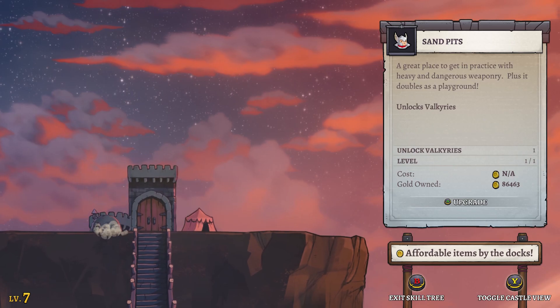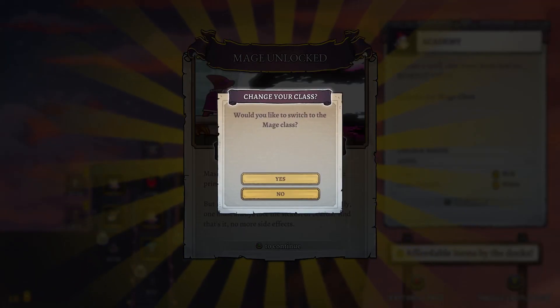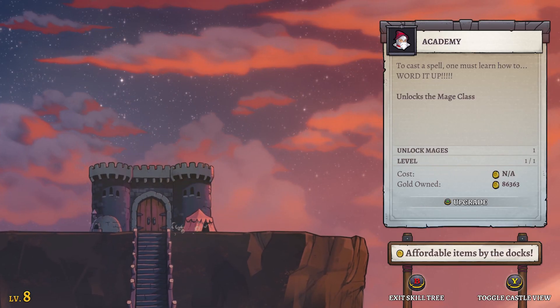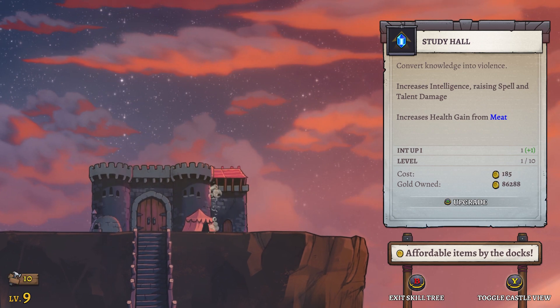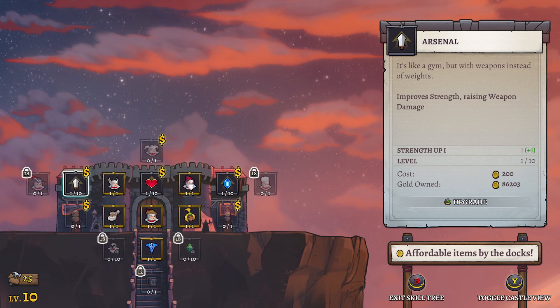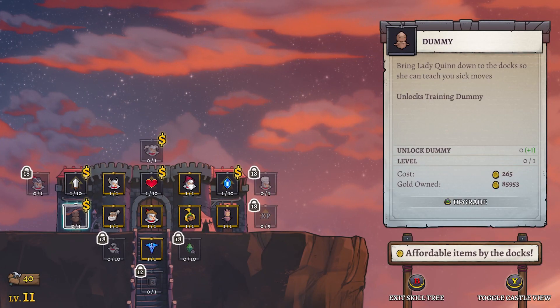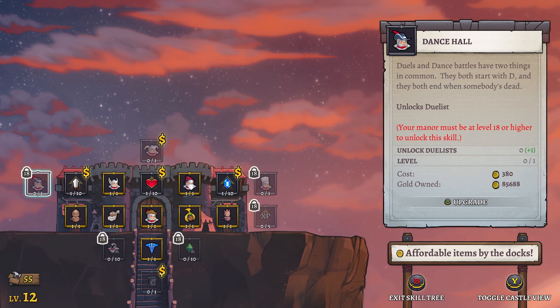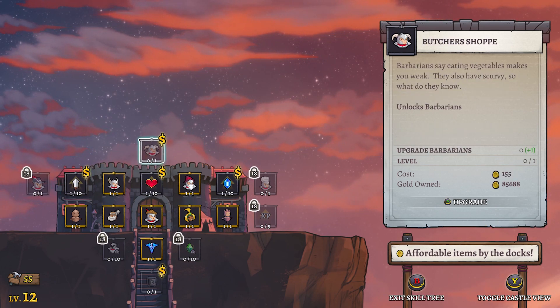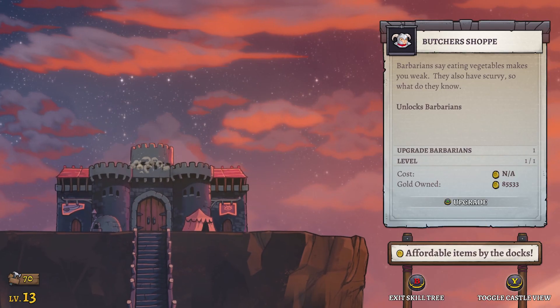That explains why they're all knights - because nothing was unlocked yet. So we can unlock things, and this says level four - your mana must be level four or higher, so it means we just kind of unlock other things here. They've made it stretch out a little bit more. It looks like they've added animations here, I don't think it was like that before. They've changed the way the castle looks - I like that. Let's go unlock the Valkyrie.